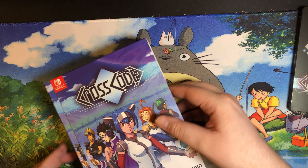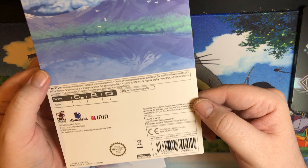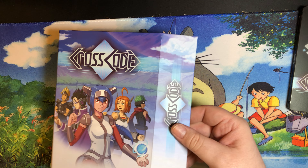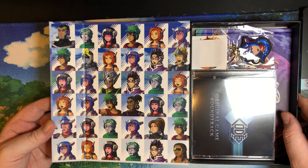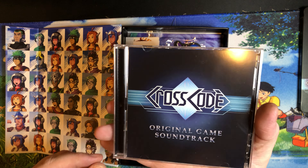Yeah, nice steel book for the Switch game. This guy basically has a little slip cover sort of thing going on here — there we go. That's got more of the information and some mountains and whatnot on the back.